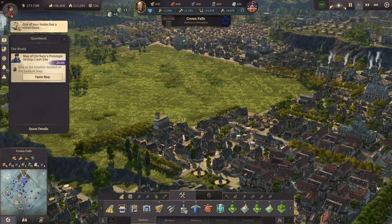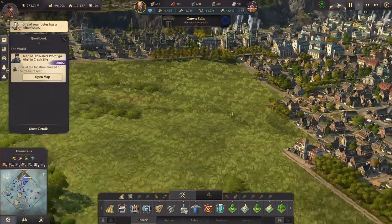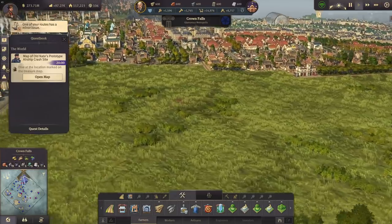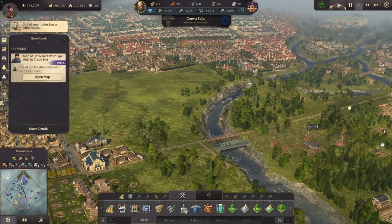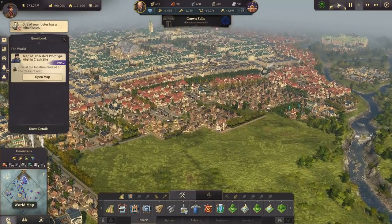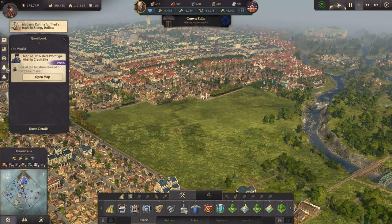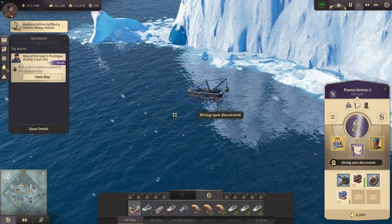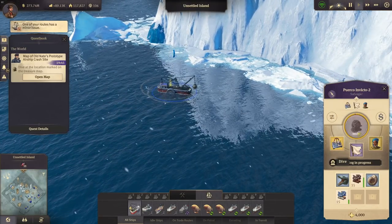Hello everybody, welcome back to Anno 1800. Last time we freed up some space and we have some new green building area here that we can use for another district in Crown Falls along the river. It's going to look quite picturesque. But before we start remodeling this area, let's go to the Arctic real quick and finish the last treasure hunt we started in the last episode.